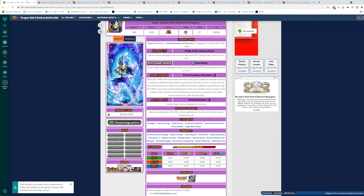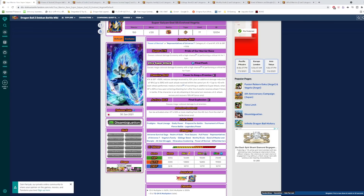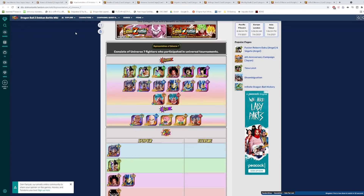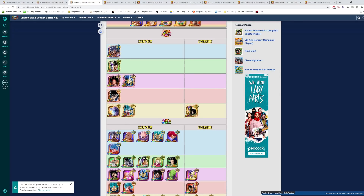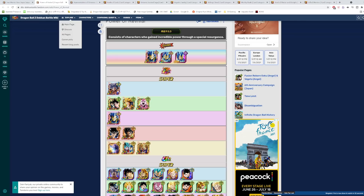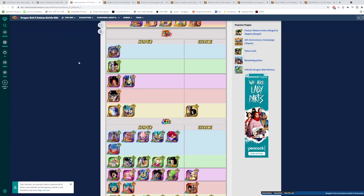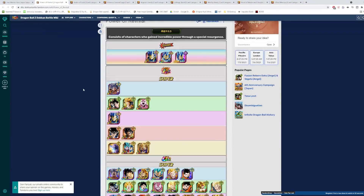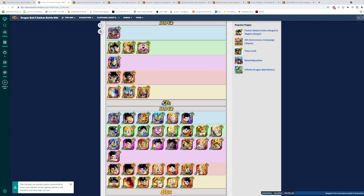I think Vegeta has the edge in terms of leader skill. You can really mix and match a lot of these units in here with double leader skill — you have Blue Goku and Vegeta, this UI Goku is on both teams. You have this Gogeta, who's not on Global yet but will be out eventually — he's in the Power of Revival category. And we have Valor Jiren, who's not on the Reps of Universe 7 team. I think in terms of the breadth of the units available on this category, I do like this better than the Miraculous Awakening category that the UI Goku leads.